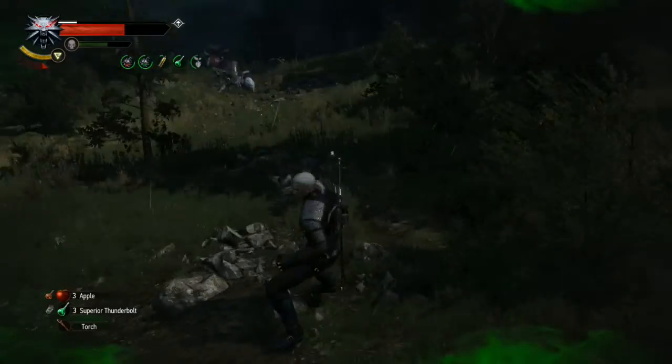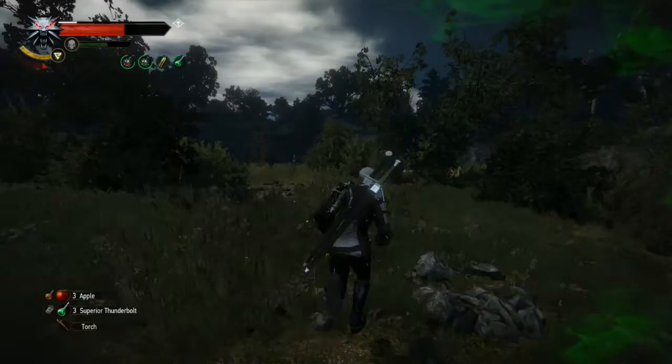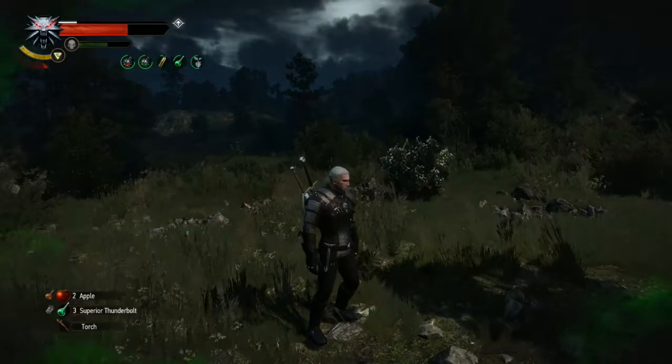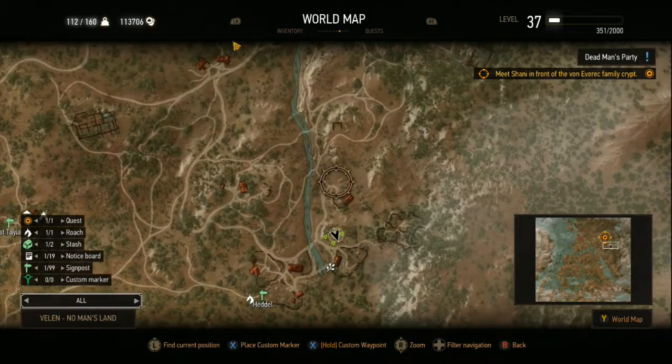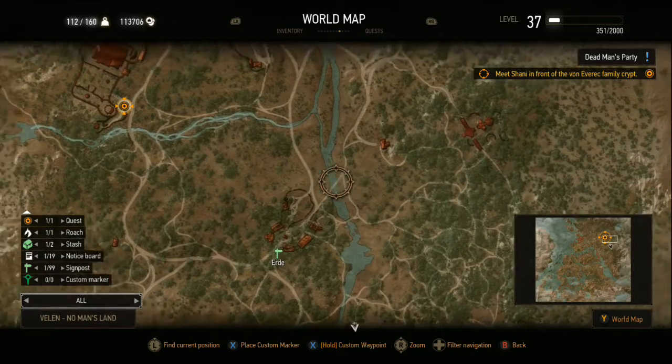Hello and welcome back to another episode of Witcher 3: Hearts of Stone with early game gear. We are playing on Deathmarch Difficulty, and we are also playing with the Viper Swords and the Warrior's Leather Jacket from early on in the base game.